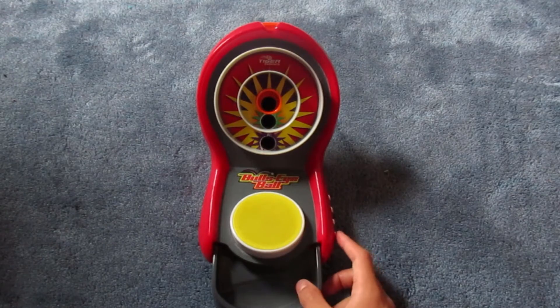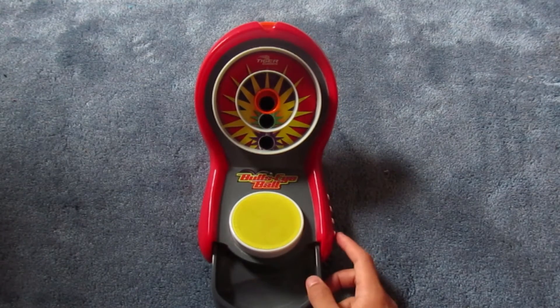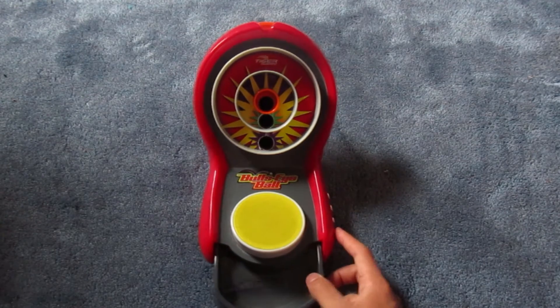These three modes are 30 Second Blitz, 25.1, and Bullseye Ace. There is also a practice mode if you want to, well, practice.